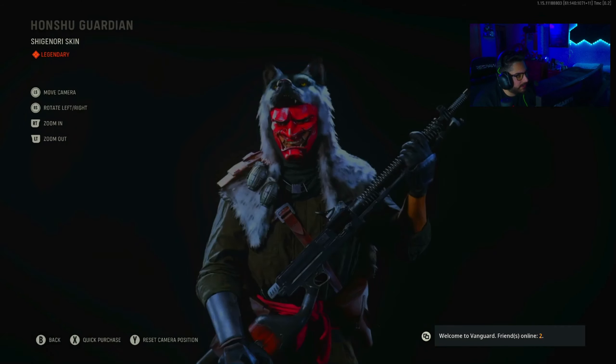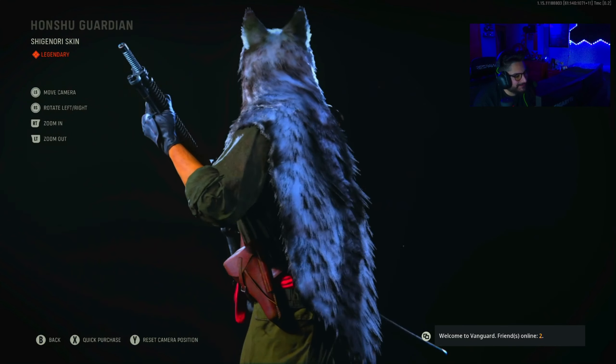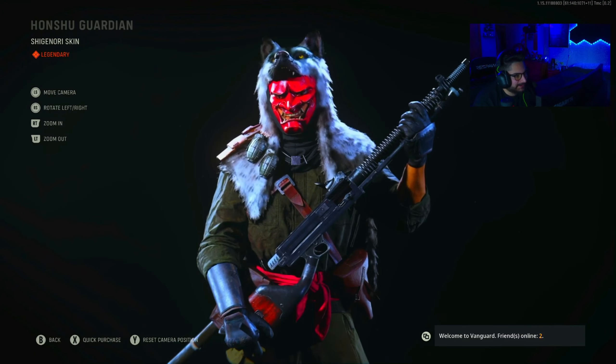Then you got the Honshu Guardian. It's got that red mask on, and he's wearing the wolf as like a helmet or on his back like a tarp. He's got a sword to his side — gangster looking skin.